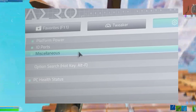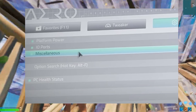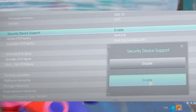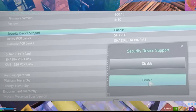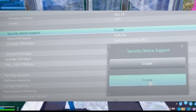For my Gigabyte motherboard, the TPM settings were under Miscellaneous — Trusted Computing. Look for options labeled TPM, fTPM, or dTPM. In my case it was already enabled. You can also check the Device Select option at the bottom to see which version of TPM you are using. I recommend leaving it on Auto unless you have a specific reason to change it. Don't forget to save and exit the BIOS after making changes.